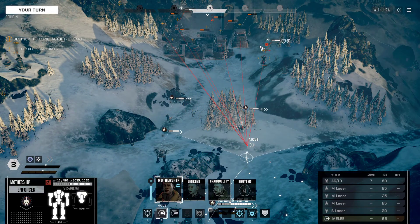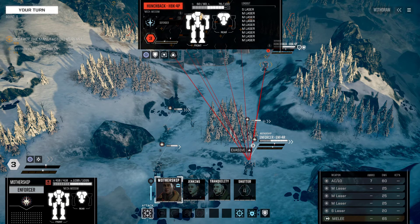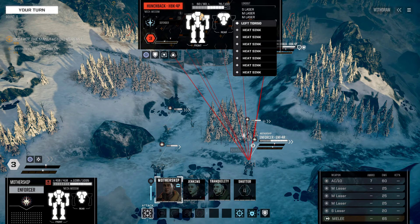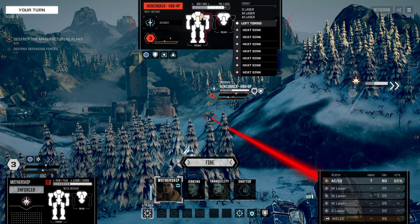We're going to go ahead and take our Enforcer up over here. The thing is, this Hunchback — we've been hitting it here, which is where its heat sinks are. Over on this side is where the majority of those medium lasers are. I kind of don't care where we hit it right now, but we need to weaken one side or the other. He's facing this way, so heat sinks it is.